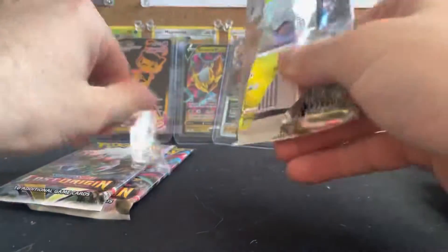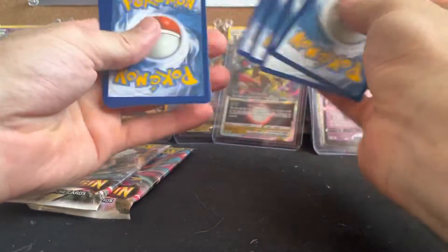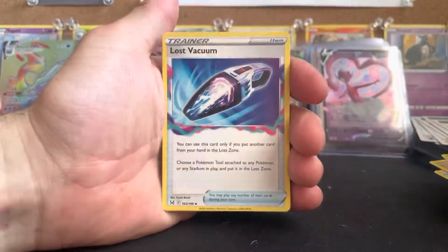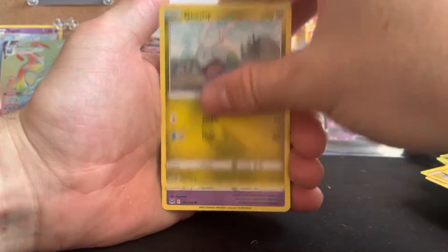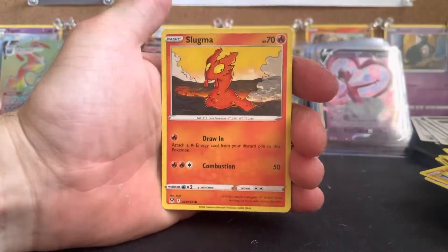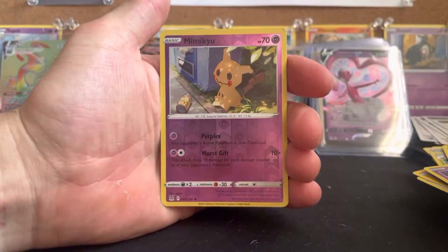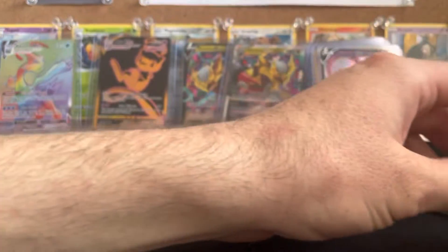Let's open the Enamorous pack. Code card, four to the front. Fire Energy, Relicanth, Lost Vacuum, Cascoon, Goomy, Mawile, Slugma, Clefairy, Roselia, reverse Mimikyu, and our final card — Malamar. Bummer.